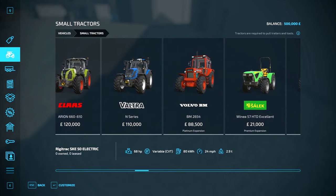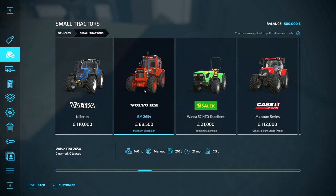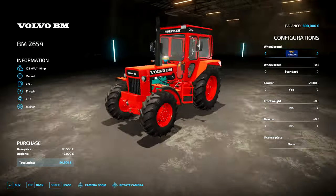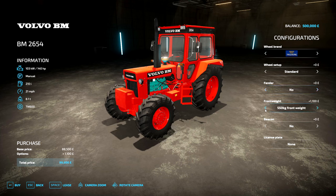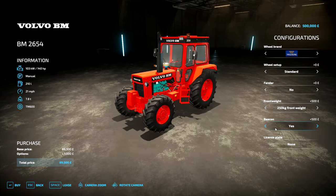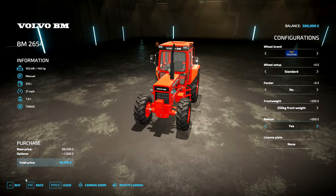I know this is not the best option — by far, this is not the best option. However, I've never really been able to buy one of these Volvos, and I really like them. So let's go ahead and try and set this up nicely. Do we want the fenders? It does make it look nicer, but no. Front weight? We're actually going to go with a very slight front weight, 250 kilos — that's actually quite heavy. And yes, I want a beacon as well. So there we go. This is going to be our first tractor. Nice.